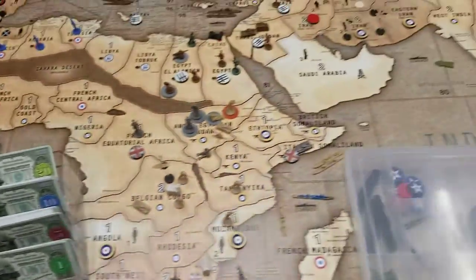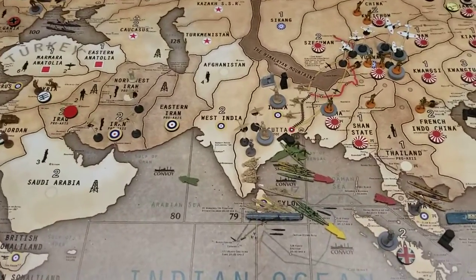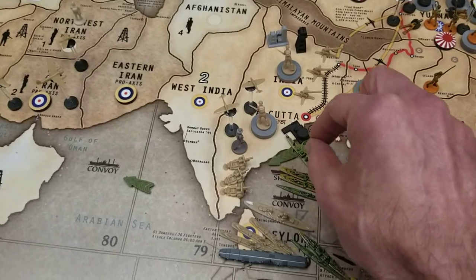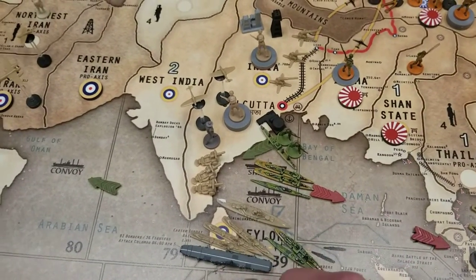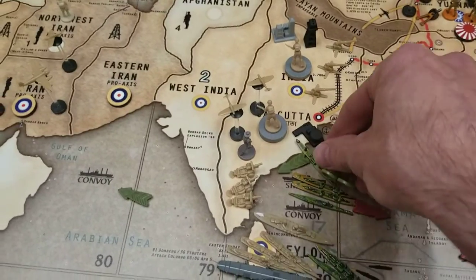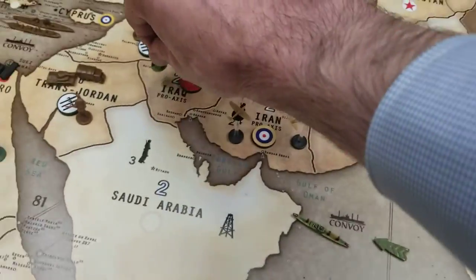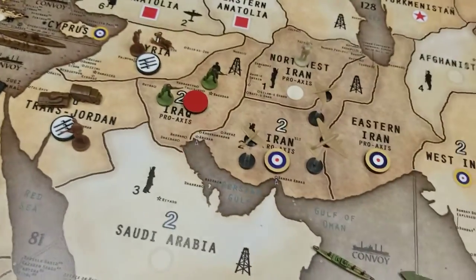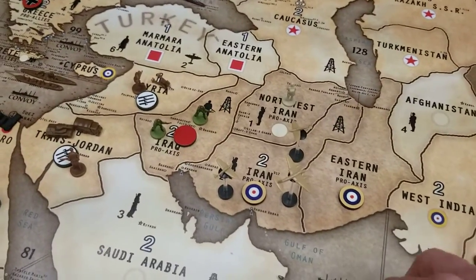Moving on to combat moves — we'll save the best for last. The transport in sea zone 39 is taking its two guys over into sea zone 80 and dropping off in Iraq, claiming it in the name of the United States.